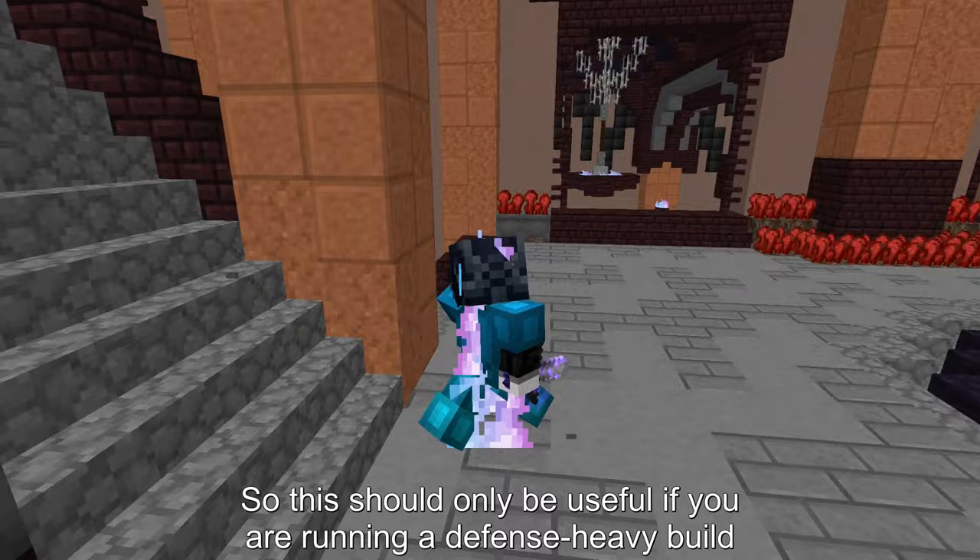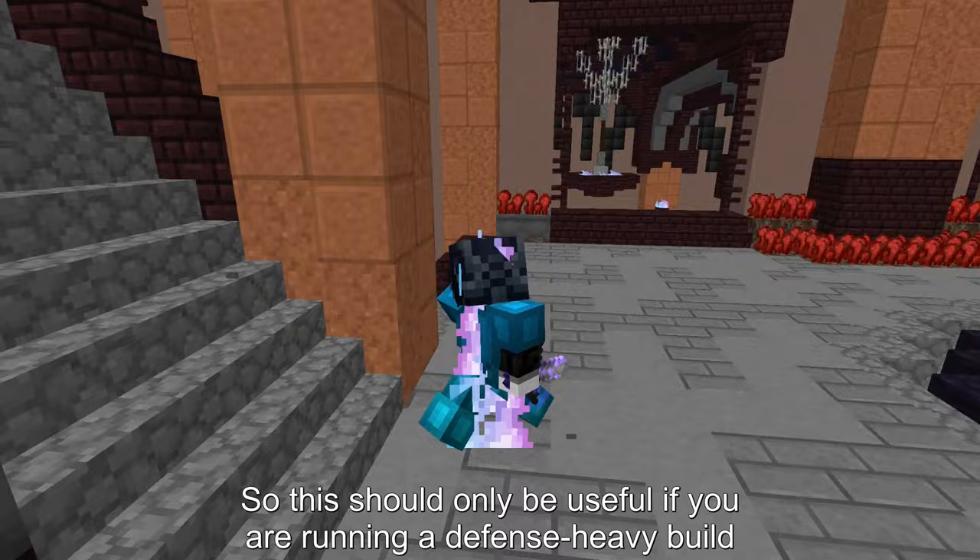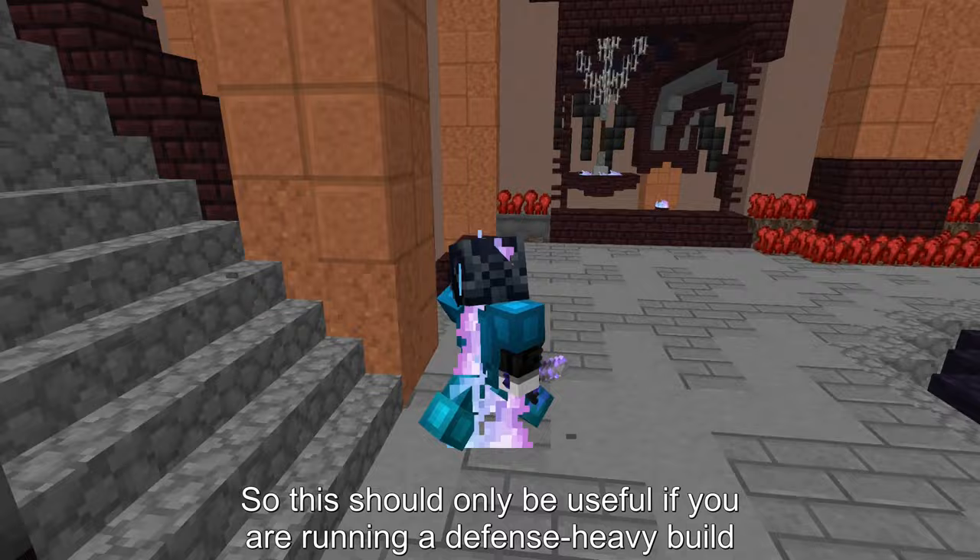Vitamin Death — this reforge gives you the highest health compared to other reforges, but it doesn't give any defense. So this should only be useful if you are running a defense heavy build. It is dropped by healthy mobs in the catacombs. If you watched the video up to this point, I sincerely thank you. If you want to watch more videos like this click the button on the left, or click the button on the right to continue watching my content, and don't forget to leave a comment as I read all comments.